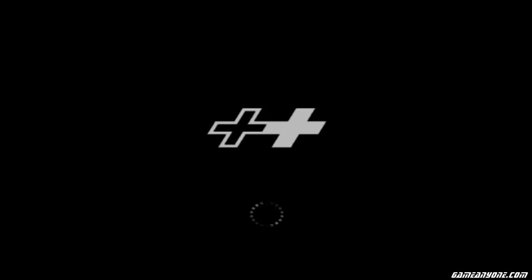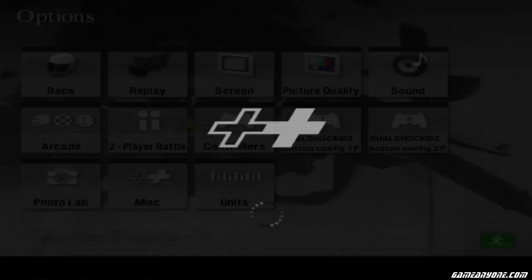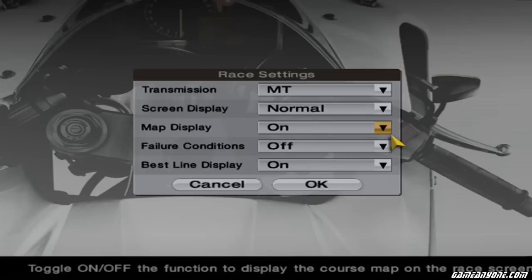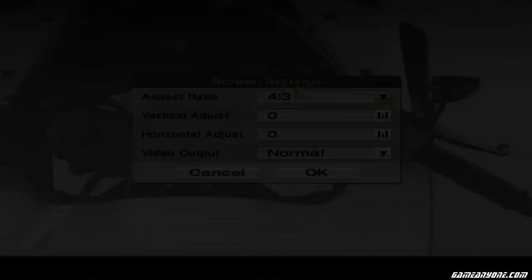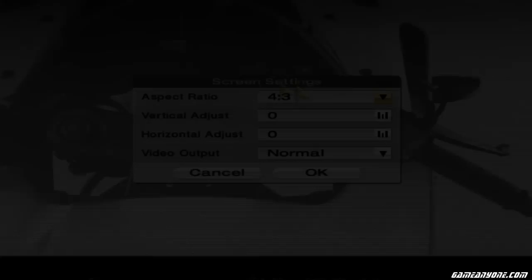Before we go to the Tourist Trophy mode, I'm just going to set up my options. There are a couple things I have to explain. Manual transmission, of course. Normal display. Failure conditions on — basically, if I go off track, crash, or hit another bike, I get penalized. Best line off. It's like doing the missions in GT4. Screen — going 16x9, of course.